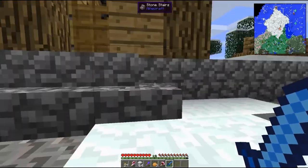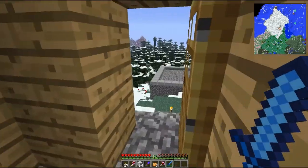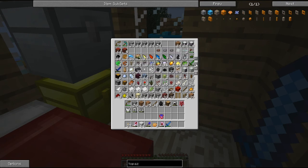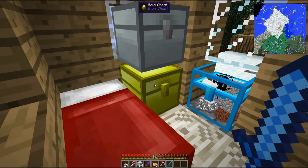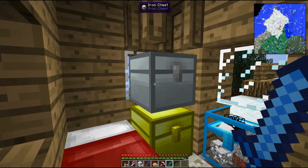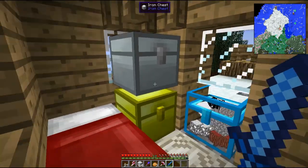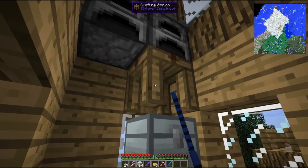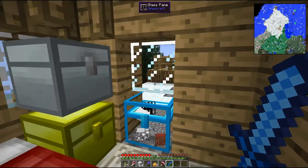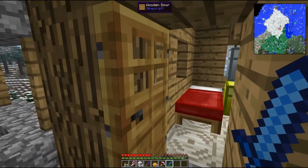I've got a crystal chest — these things are stupidly expensive but they're worth it because they hold a crazy amount of stuff, like six double chests worth. You upgrade from a regular chest by surrounding it with iron in your crafting interface to make an iron chest, then surround the iron chest with gold for a gold chest, then diamond, and finally encase the diamond chest in glass to get the crystal chest.